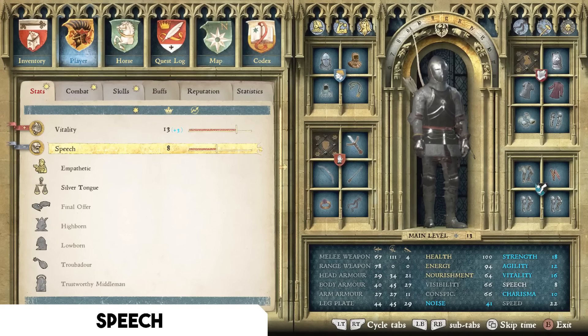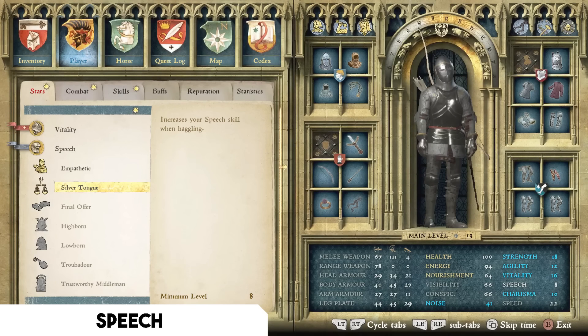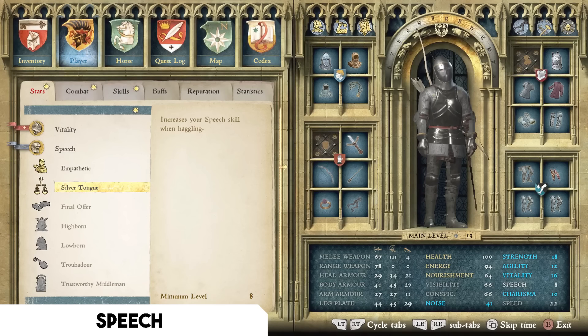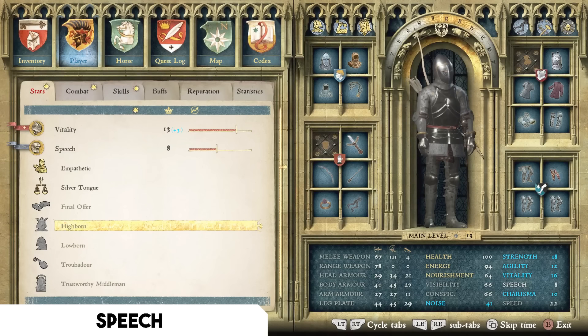In the Speech skill tree, I recommend Silver Tongue above all else. There's a technique I call reverse haggling where you pay more for an item or sell for less to boost your reputation with a vendor and an entire region. Since you'll be doing this repeatedly to maximize gain, you'll also be increasing your Speech skill through haggling. Silver Tongue provides a double effect — reputation gain and speech leveling simultaneously.